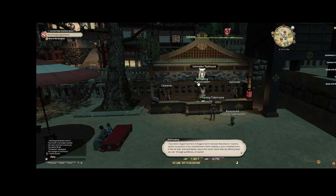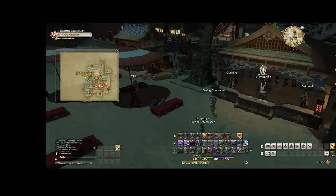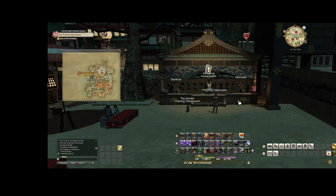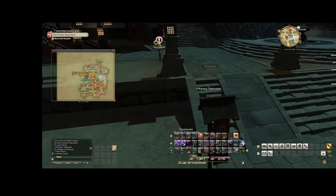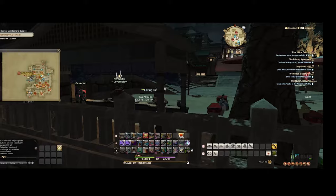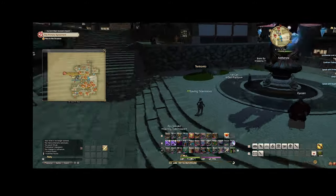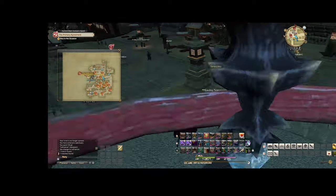The Doman Tea levequest is like level one of that system, and the next one is cookies for Shadowbringers. I made sure to get my Culinarian up to at least 78 — and I got it to 80 — so I can do the next Doman Tea equivalent for Shadowbringers with my levequests. I unlocked Eureka and made about 100,000 Gil from the turn-ins, got to level 80 Culinarian, and made another 100,000 from the Eureka logs — roughly a quarter million Gil just from those two things here in Kugane.